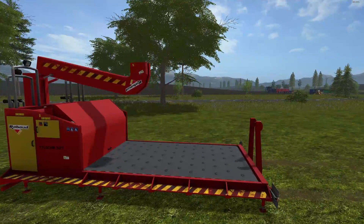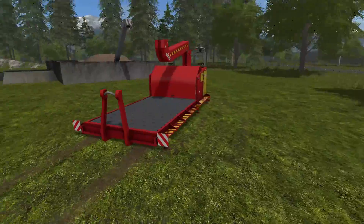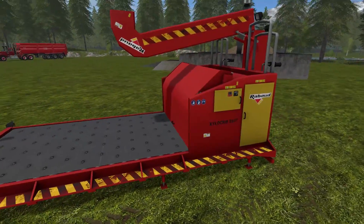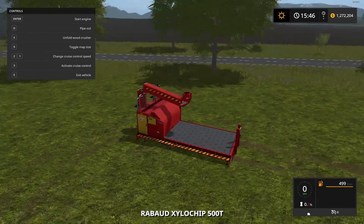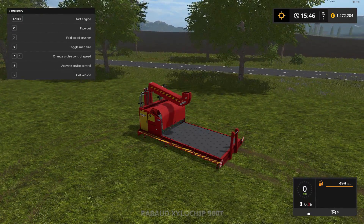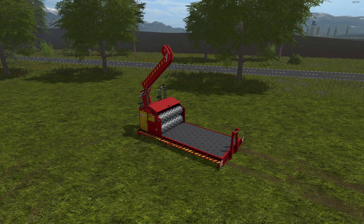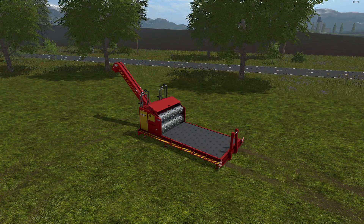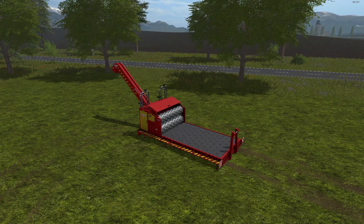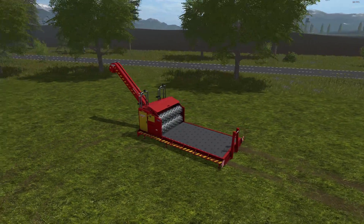So this is self-powered. You can hook it to a tractor, but you can actually turn the tractor off and it'll still power up. You can actually get inside this the same as you can with a vehicle. You can go inside of it — it says 'enter' — and you can unfold it with the X key. Press the O key to extend the pipe, and then the B key to turn it on, but you have to start it up first. And yes, it will start on the ground — pretty cool.